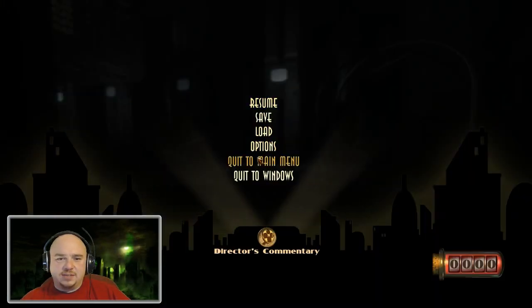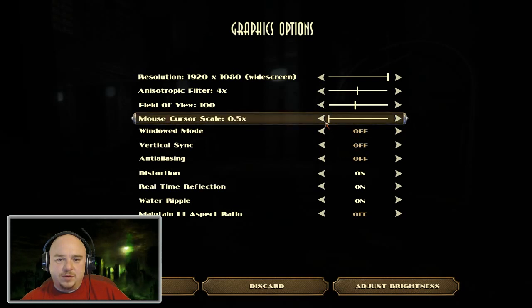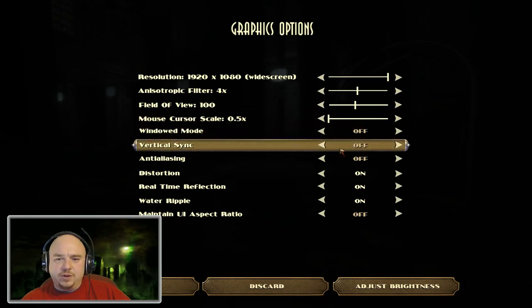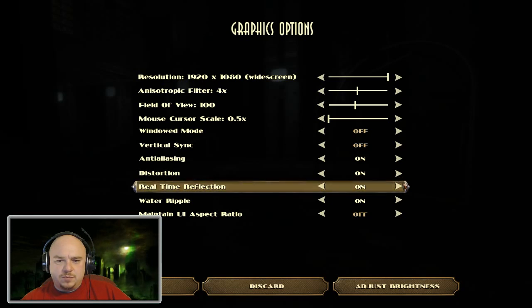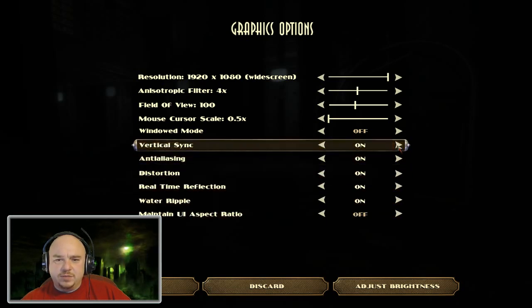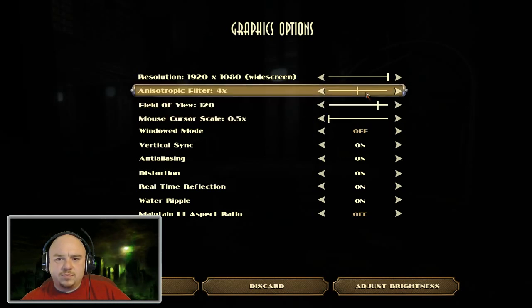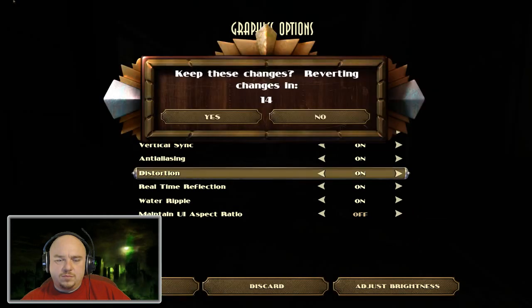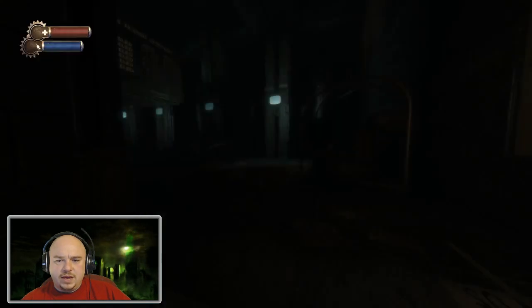It looks like flickering lights are causing me an issue — let me take a look at my graphic options and see what we've got going on. Windowed mode is off. This could look a lot better if we turn some stuff on. Let's try turning v-sync on to see what happens. Our field of view is at 100 — let's go with 120. Resume, let's see how we do now.